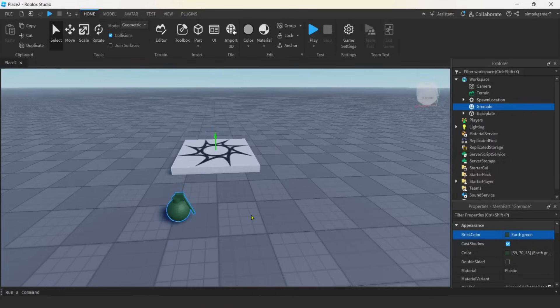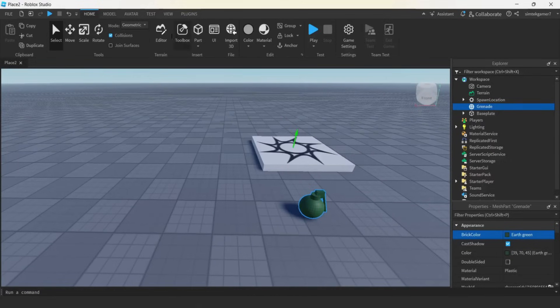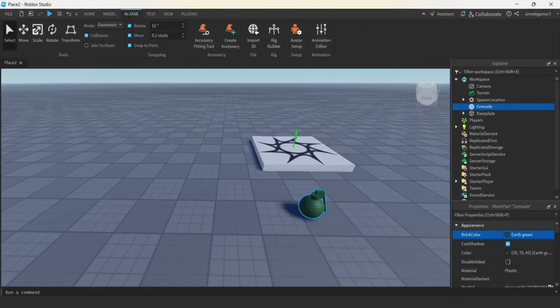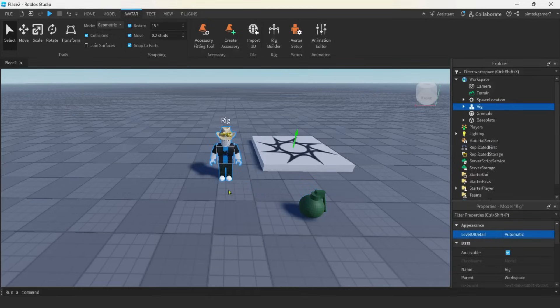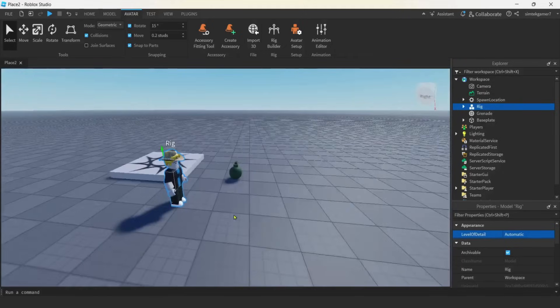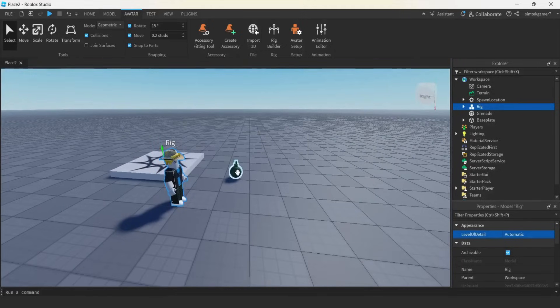Now the size isn't right, but in order to get the size, I'm going to go over to the avatar tab and then go to rig builder. I'm going to get my character — I use R15. If your game is R6, do this with R6. If you don't know the difference between R6 and R15, pick R15 because that's the default.